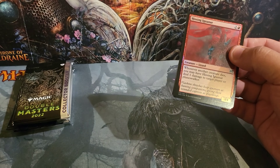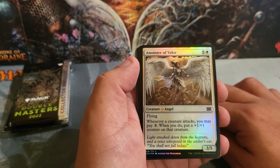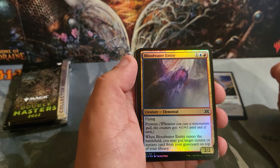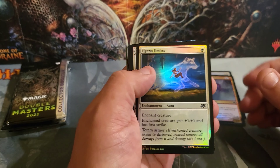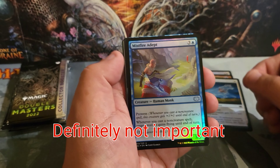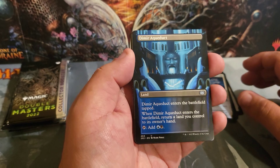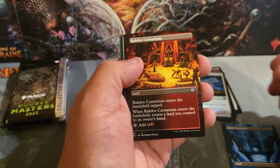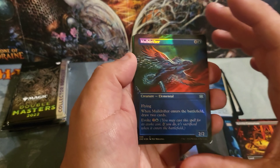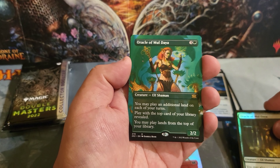Two and two — alright, let's see what we pull here. Starting off with pack one. I can never open these without using my teeth — ridiculous. Alright, so we have a Hissing Iguana, an Angel (something of valor — not important), a Momentary Blink, Bloodwater Entity, Hyena Umbra, Myth Realized — a white card with a lot of text. Misfire, Adapt — seems to have Prowess. Full arts: I have Dimir Aqueduct.